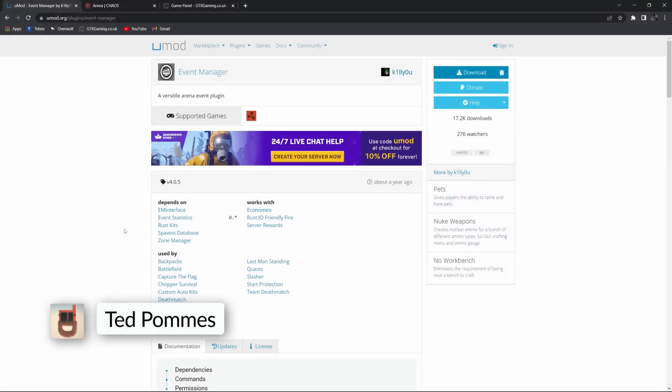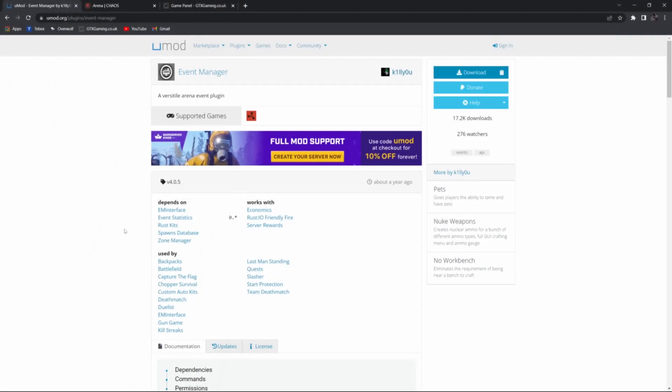Hey everybody, I'm Ted from Tebex. In this tutorial I would like to look at how to run events on your Rust server. We're going to use the free event manager and as you can see it has some dependencies, so you need to have all these plugins installed to even create and run your events. Optionally you could use any of these plugins to add more functionality to your events.